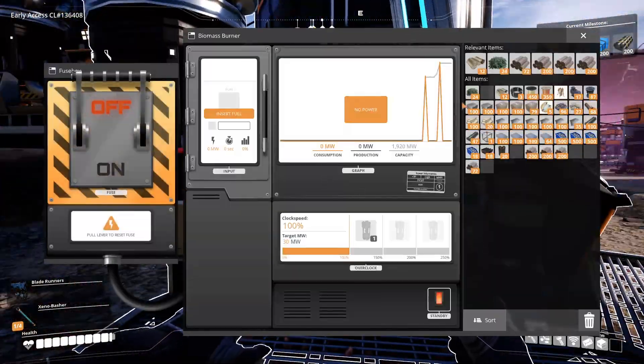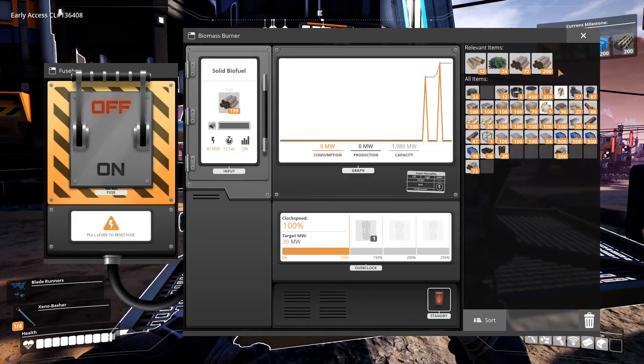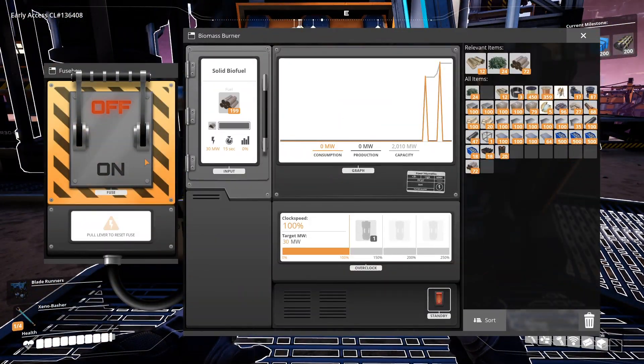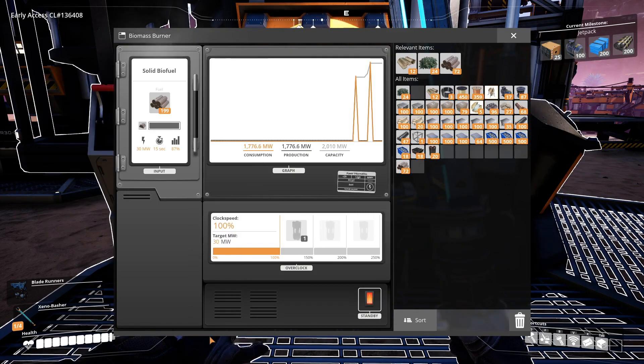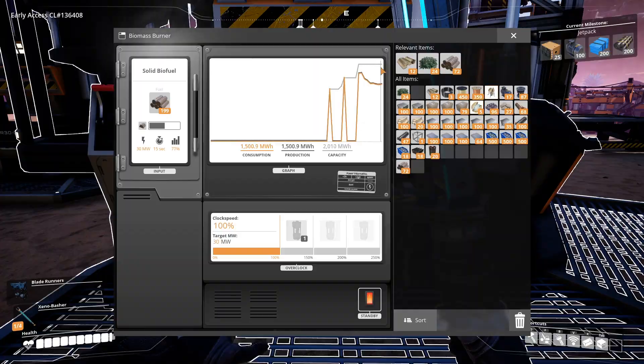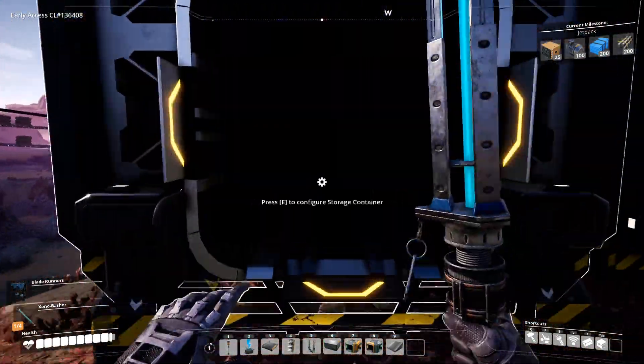I still have leaves and wood in my inventory. For times like these, this is why I keep this stuff around. It's going back down. So wait, we may need more power.